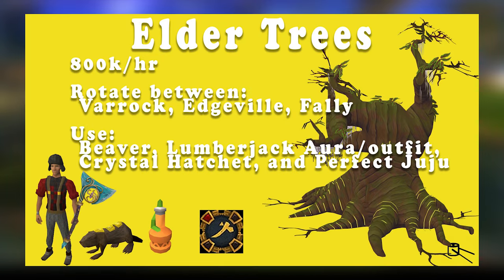First up we have elder trees. Cutting elder trees is a very consistent profit at 800k per hour, and this will require you to rotate between 3 trees every 5 minutes. This will give you a maximum AFK time of 5 minutes before you need to do any inputs.